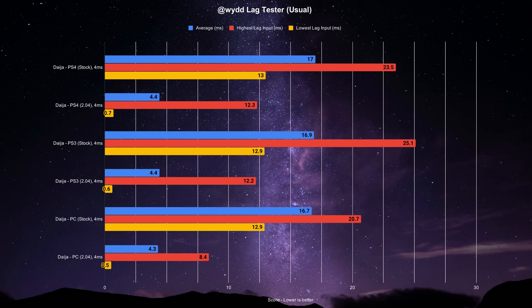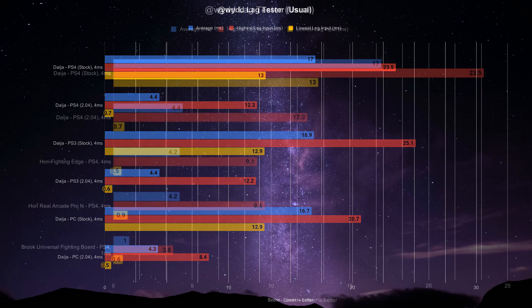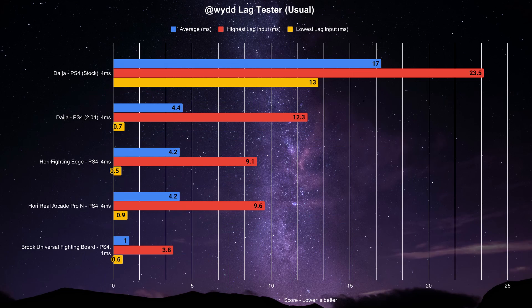Definitely a major improvement. The only anomaly in the new firmware is that the PlayStation 3 and PlayStation 4 highest latency output is at around 12 milliseconds, but these spikes are very seldom. Looking at Wide's compiled list of tested sticks and controllers, the Daija is now in the ballpark of the Hori PS4 Fighting Edge and the Real Arcade Pro N. It's no Brook Universal Fighting Board though, but nothing has topped the king so far.